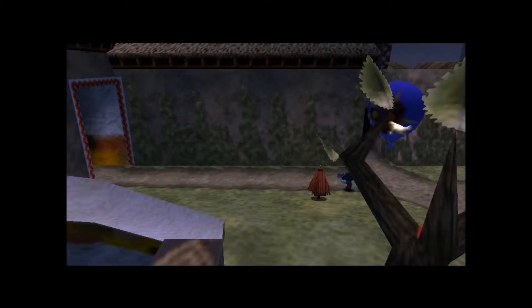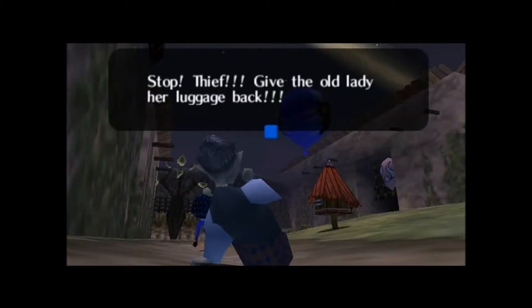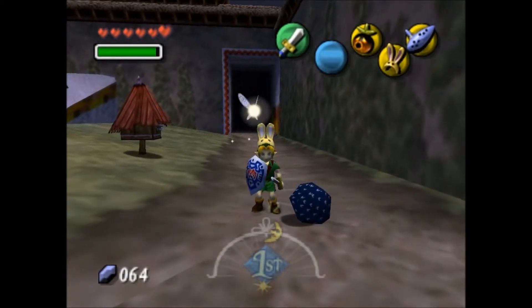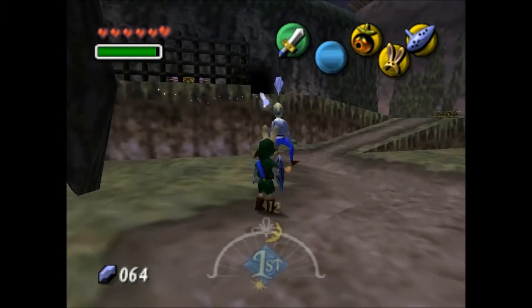Our next big thing on our list is to get the blast mask. This can only be done on the first day — most things will say 1 in the morning, but it's not actually 1am. You should be in North Clock Town at about 12:30am at the latest. You have to do this; it's not just a side quest. If you don't do it, you can't continue in the game without the bombs. But really, it's very easy.